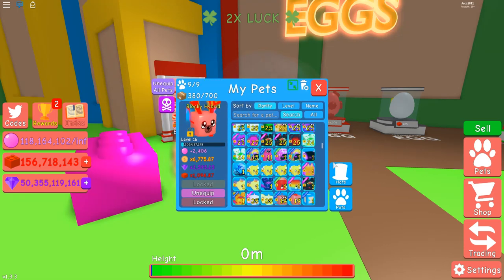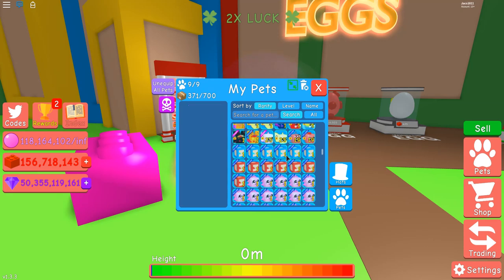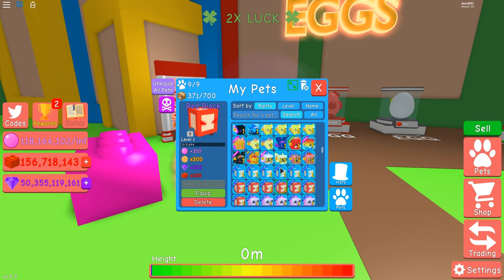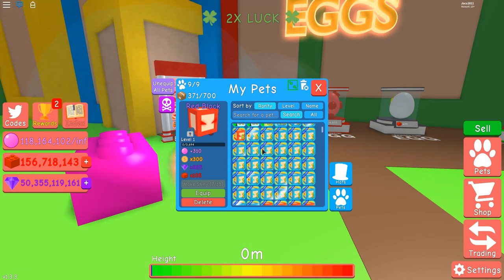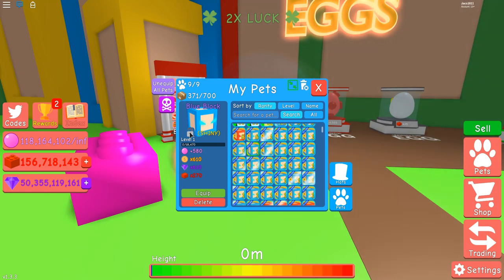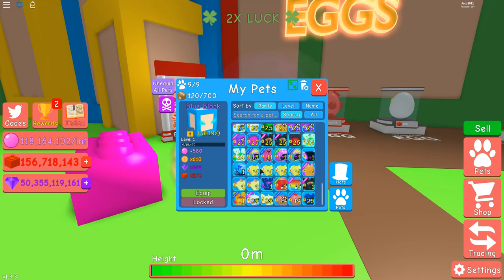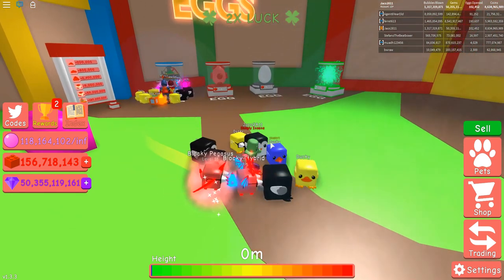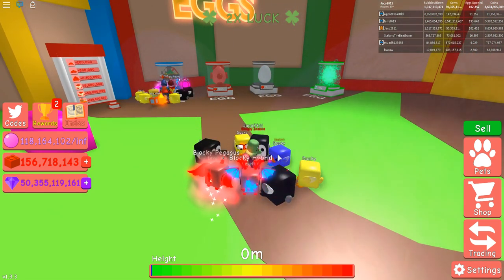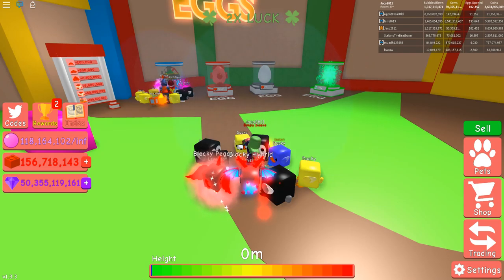So it seems like we didn't really get anything special from the egg hatching. We got enough to make one blue block shiny, however — but not a red block, sadly. We're just gonna lock this guy so he doesn't disappear when I do a big reset. Basically, we got the shiny ducky — it was great. I'm definitely gonna level it up, and I hope you guys enjoyed this video. I'll see you guys next time — bye!